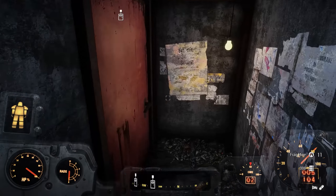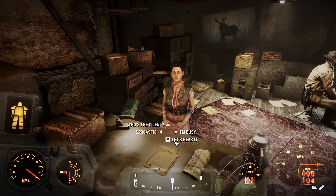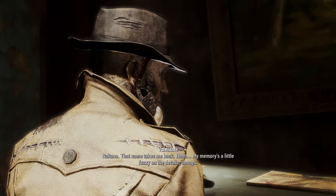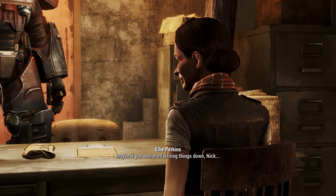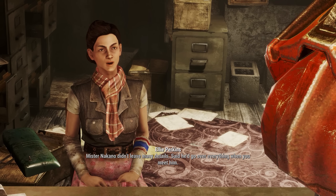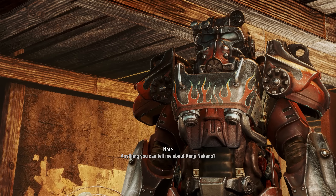I'm glad you're here, Nick. Ready to put on the detective hat? Our client is a fisherman who lives on the edge of the Commonwealth — Kenji Nakano. That name takes me back. My memory's a little fuzzy on the details. Mr. Nakano didn't leave many details — said he'd go over everything when you meet him. But if you want my guess, it's a missing person case. Guy had a worried look a mile long.